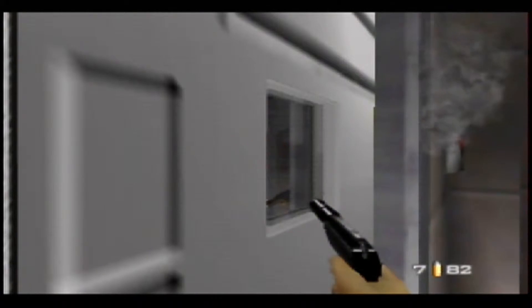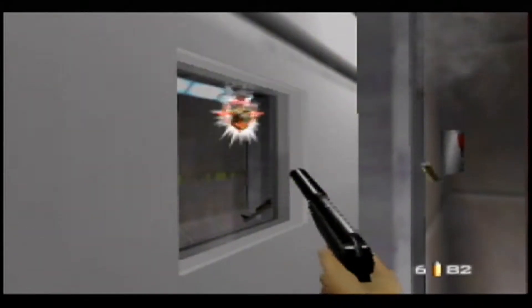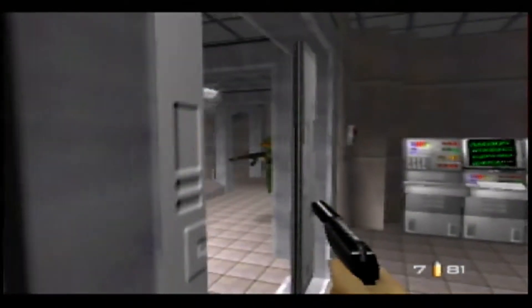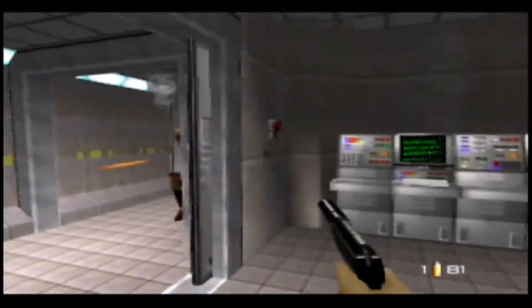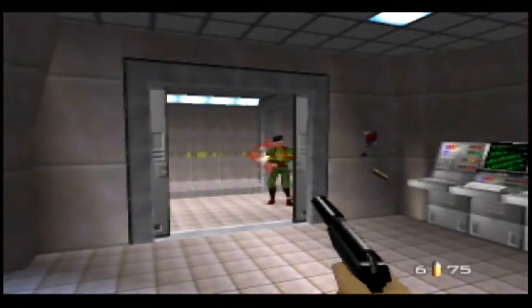Line the camera up through the window and destroy it like so. When you do so, the guards outside might or might not become aware of your presence. Either way, it should be pretty easy to wipe them out with the PP7.